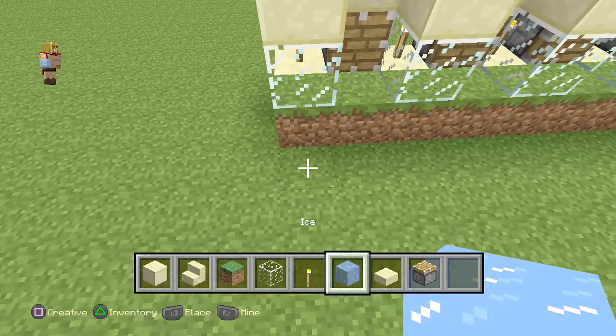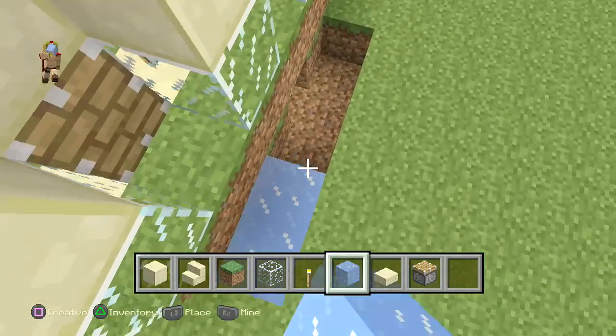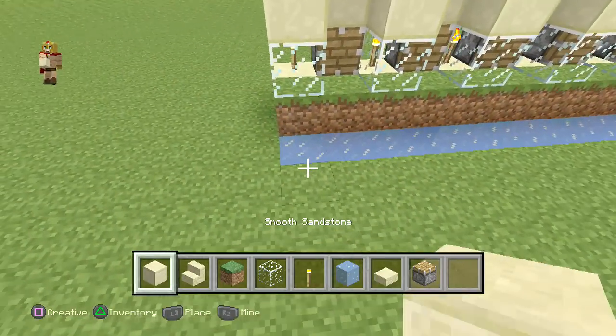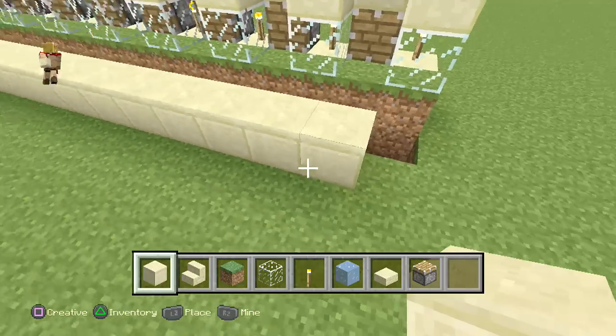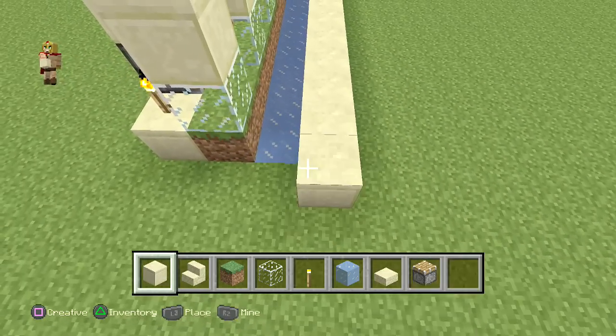Right in front, dig a hole one block deep and replace it with ice, stretching from one end all the way down to the other. Then place a block right in front of it — that's going to be the ground floor — and right behind it, just cover that up.